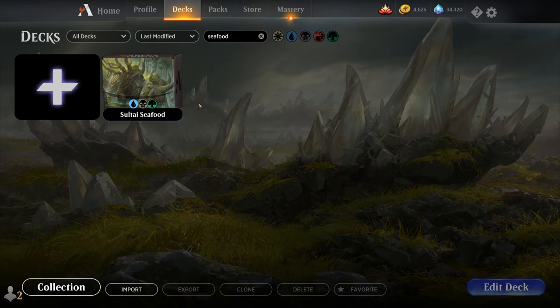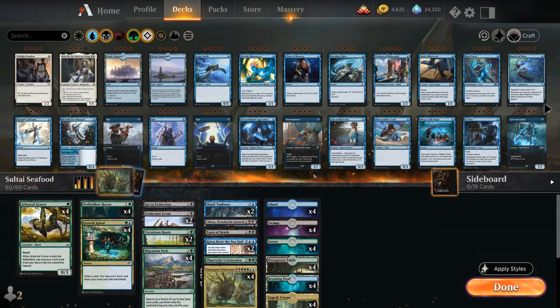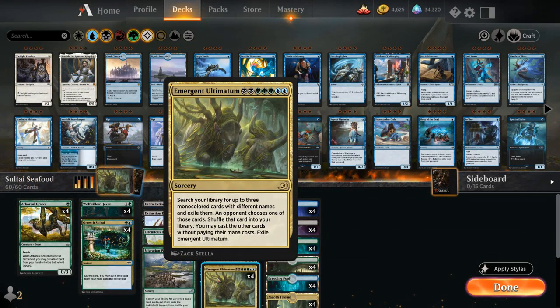Hello and welcome to another Magic Arena gameplay video. Today we're taking a look at another standard deck, one I affectionately call Sultai Seafood. It's a Sultai colored ramp deck with Emergent Ultimatum as its payoff card — a 7 mana sorcery that lets us search our library for up to three mono-colored cards with different names and exile them. An opponent chooses one that gets shuffled back, and then we get to cast the other two spells for free without paying their mana costs.